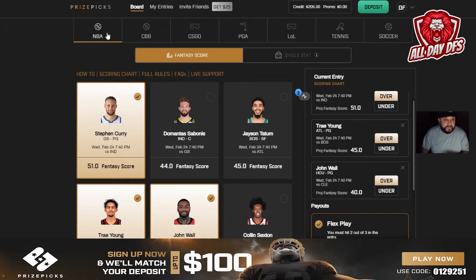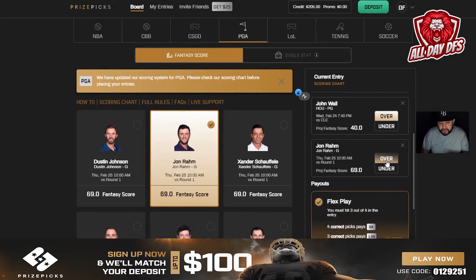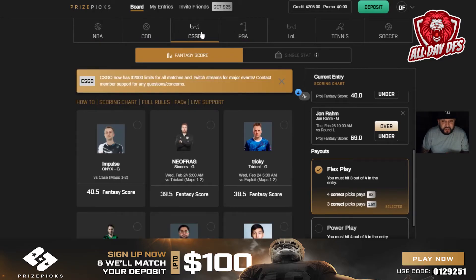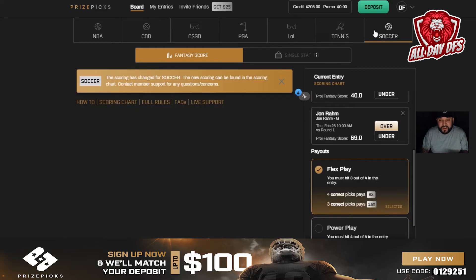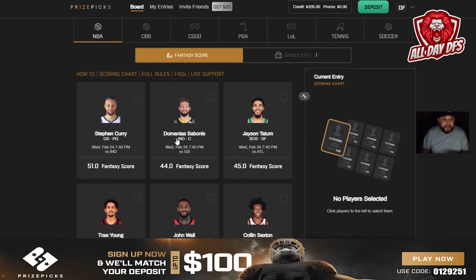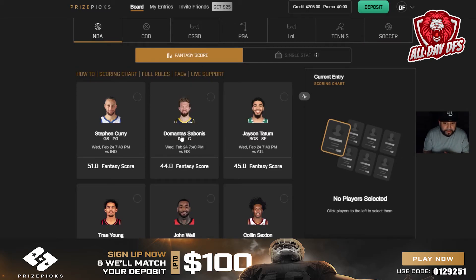You can also mix sports. If you know anything about PGA you can pick a PGA player and go over or under. You can mix PGA with NBA, college basketball, CSGO, League of Legends — I really want to get into those — tennis, and soccer. So if you're only confident about two basketball players but you're feeling good about three soccer players, mix three soccer players in with your two NBA guys.